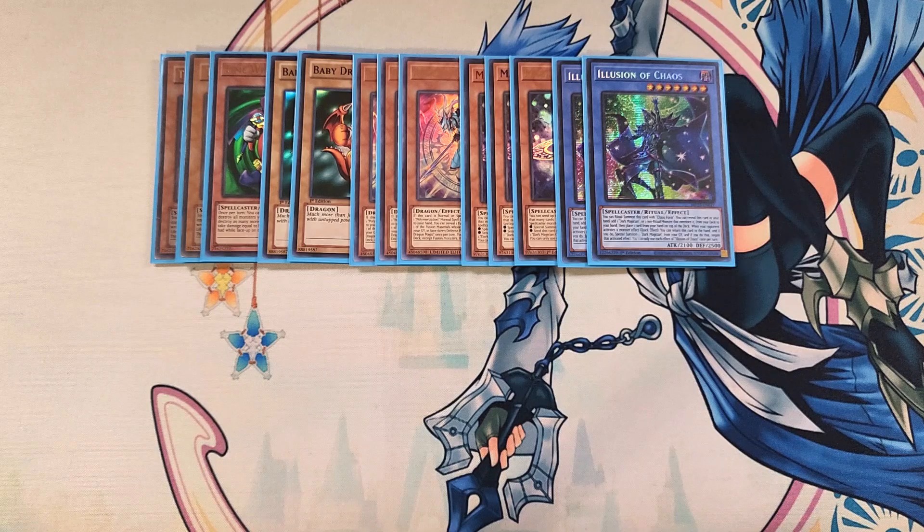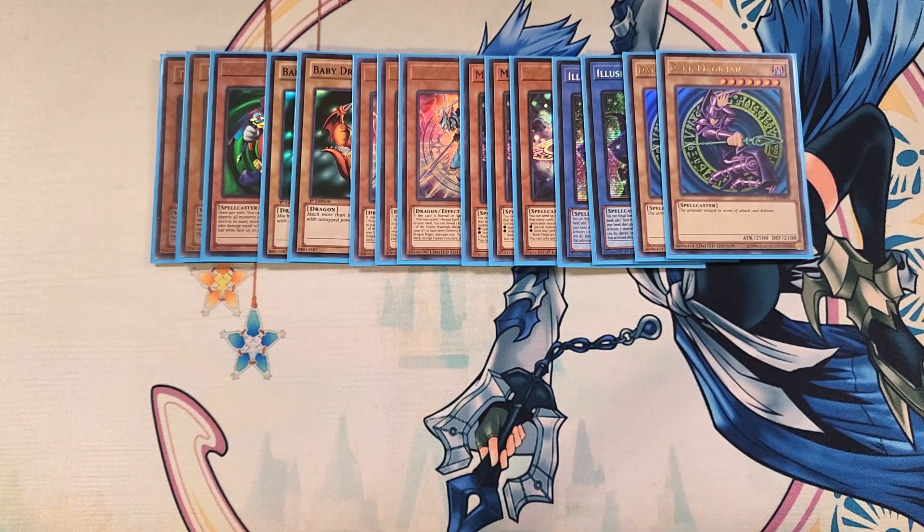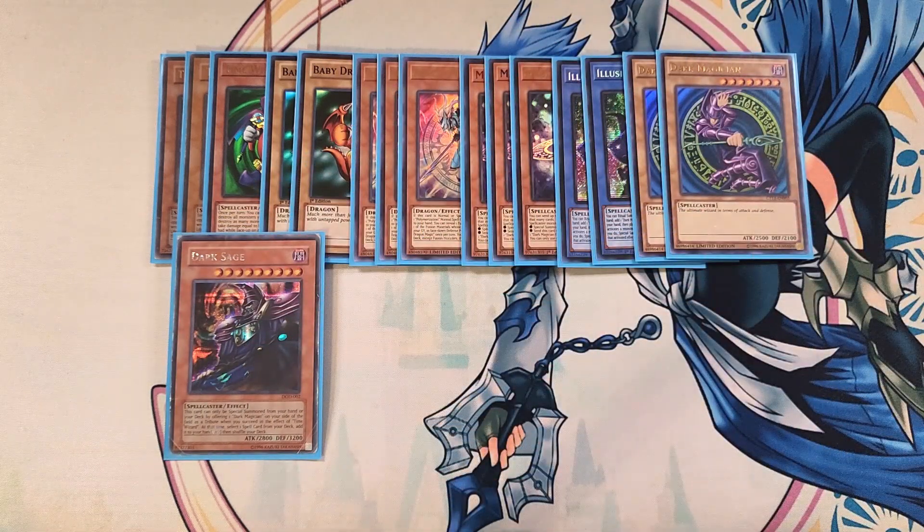We then play two copies of Dark Magician as a two-of, helping us go into Dark Sage and a lot of fusion plays in this deck. We then play a single copy of Dark Sage. This card can only be special summoned by tributing a Dark Magician when you succeed with Time Wizard's effect — one of the only cards that can activate its effect from the deck and special summon itself from the deck. When summoned, you pick any spell card from your deck and add it to your hand. This card was the original Triple Tactics Thrust. It's super easy to summon with just Time Wizard and Dark Magician on the field.